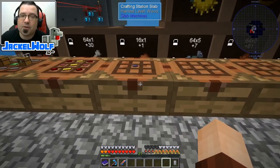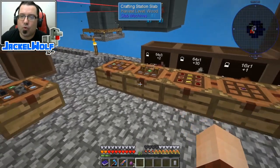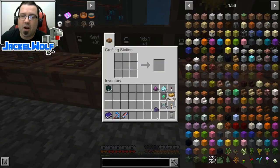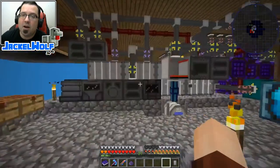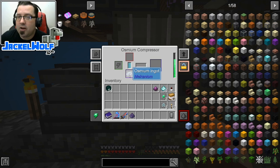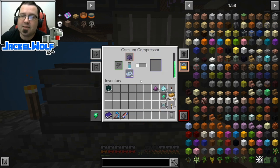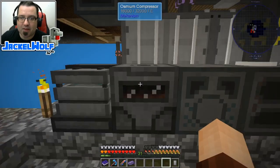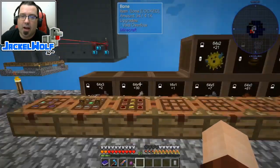Next up we're going to have to make ourselves a robot. To do that we are first going to need a refined obsidian ingot. We've already made the refined obsidian dust. We have osmium in the ingot slot, we're going to take the refined obsidian dust, put it in there, and it's going to crank out a refined obsidian ingot. There we go, so that is done. We're going to come take this over here and place it into the crafting table as well.